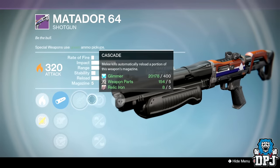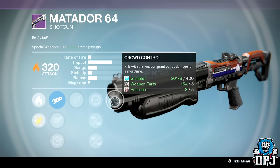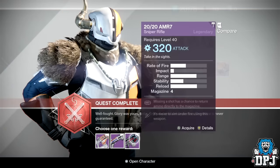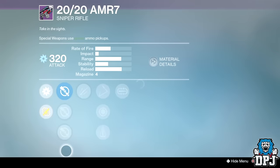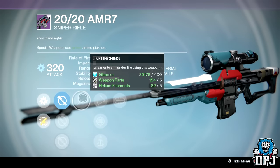I do this on all three characters and it guarantees you one of each weapon. That is it, guys — that is how you get a guaranteed Matador 64, 77 Wizard, or the 2020 sniper rifle. Hope you guys enjoyed the video, do drop a like, I appreciate the support. Subscribe for daily Destiny, turn on the notifications so you don't miss a thing, and I will catch you on the next one.